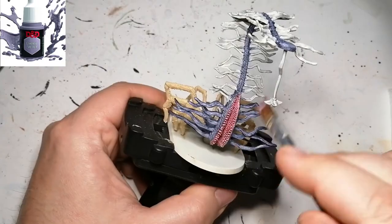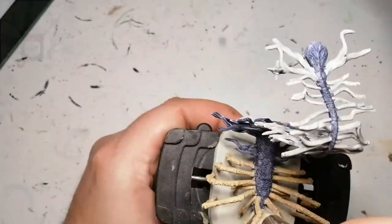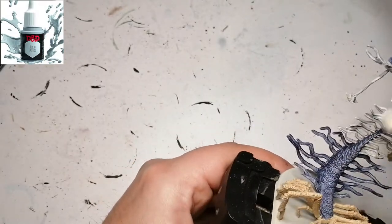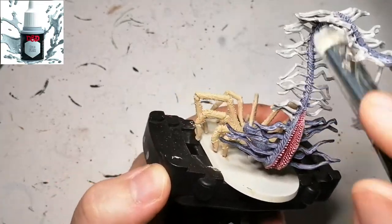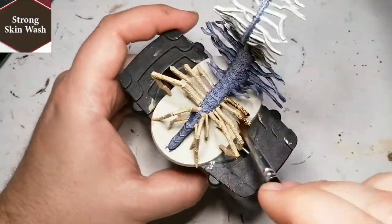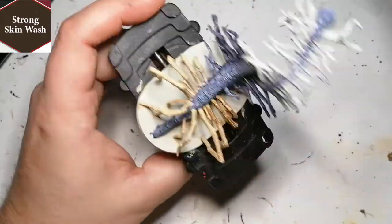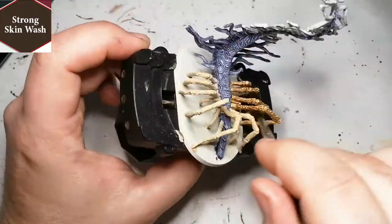I'm hitting some of the places where I put the contrast paint as well, and then I do a dry brush with a bigger brush of Cold Flesh, going slightly over those same spots again. As you can see, it gives a nice highlight.